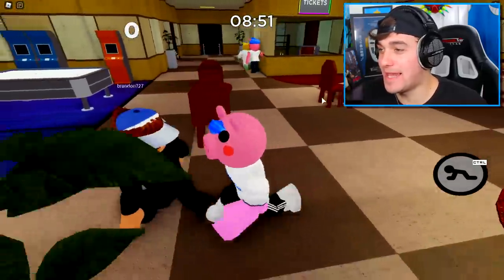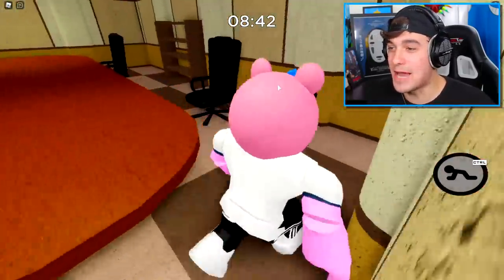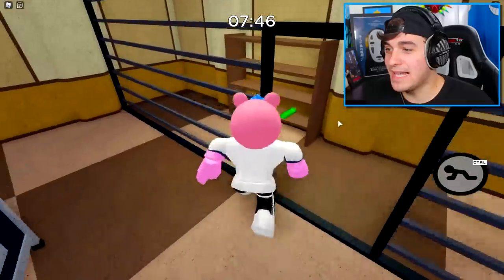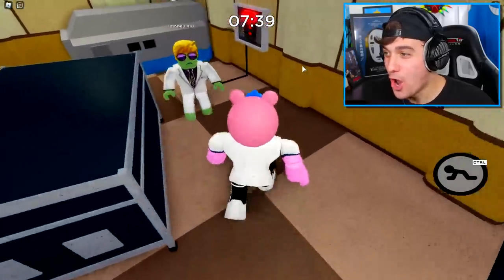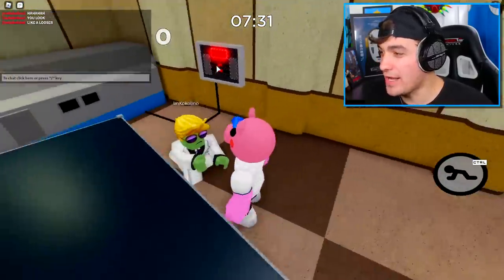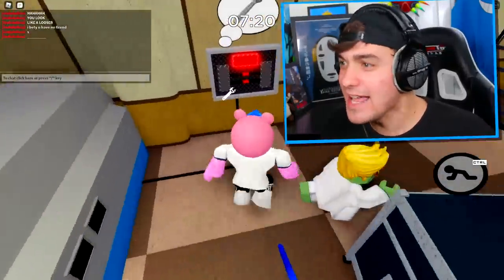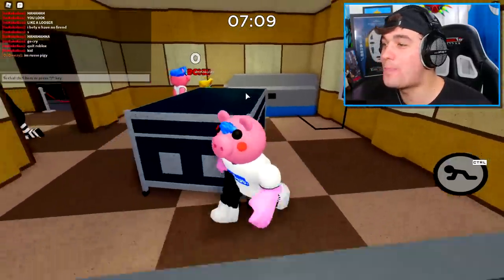I need to try and convince people inside this game that I am actually this pig, but it's gonna be really hard with that pig chasing us. I feel like I need to go into a separate room. Is someone coming in? Is there someone on the other side of this door? Yes, and it's Russo! I'm gonna wait in a room and wait for a victim. Boo! Did I scare him? Ha ha! You look scary? You look like a loser! What do you mean I look like a loser? Oh, you just got punked by the real Russo for calling me a loser.